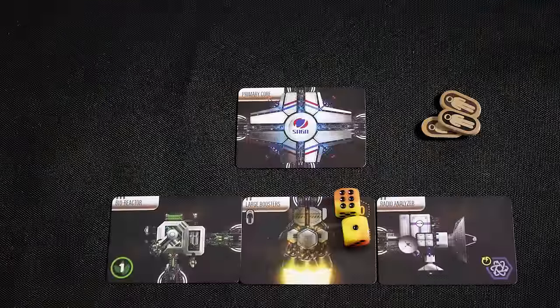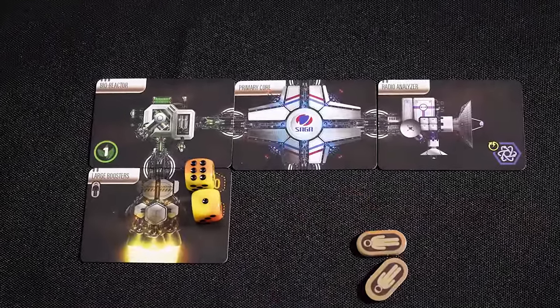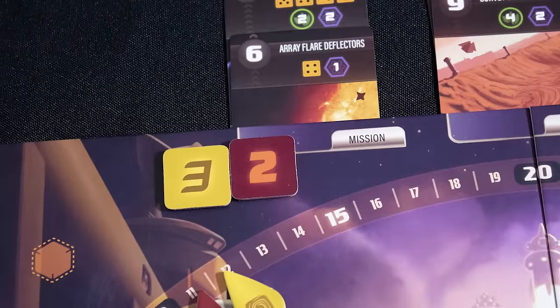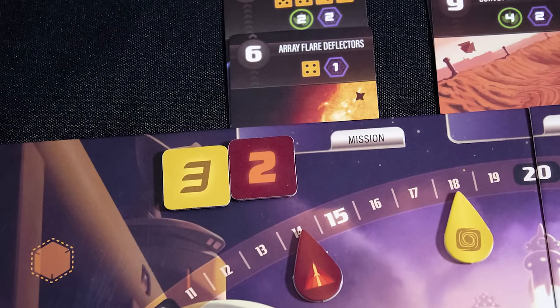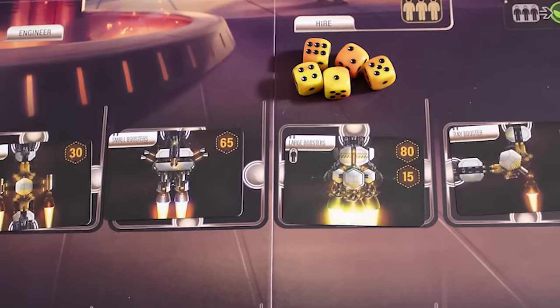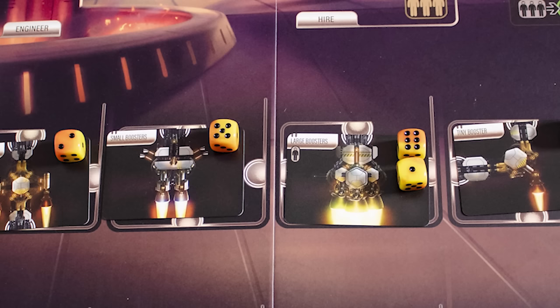Take the components you want — some will require you to spend crew. Attach them to your ship in any way that leaves no blocked connectors. Components with this symbol will generate a science each turn. You can also bid on missions, with the winner gaining the full victory points and any runner-ups getting half. Then restock the components area and roll the engine dice, placing the highest dice in the highest engine rating slot and working down. It is now the next turn.